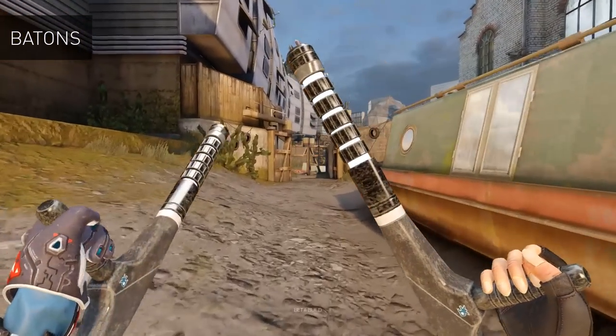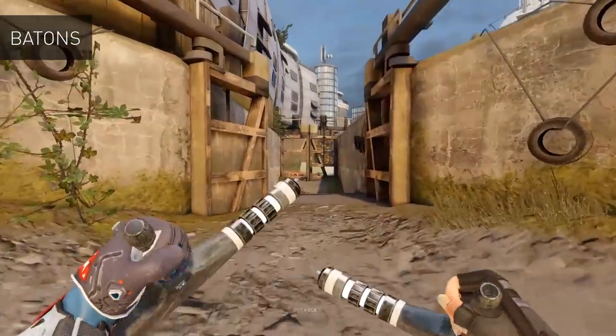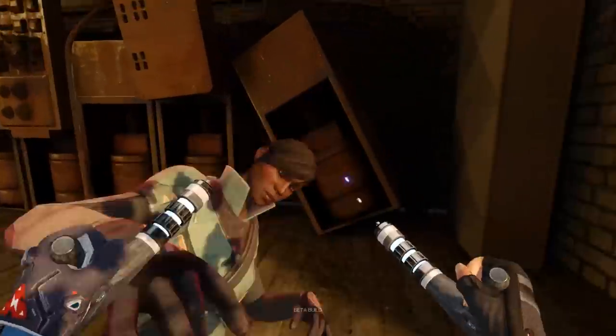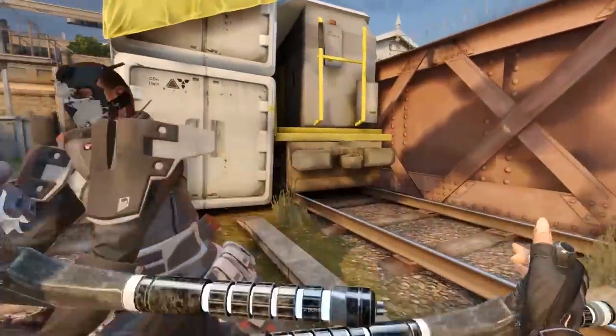This gives us the opportunity to do some pretty cool stuff with animation and effects which make them really fun to use. The batons are our first dual wielded melee weapons in the game. They allow for quick light attacks and a very high damage heavy attack which uses both batons. Let's face it, smashing someone with dual wielded batons is gonna rock.